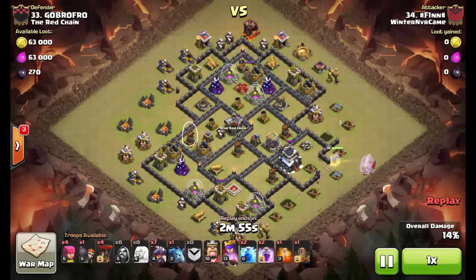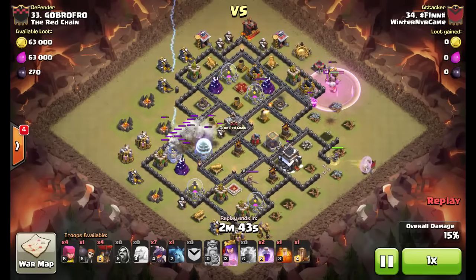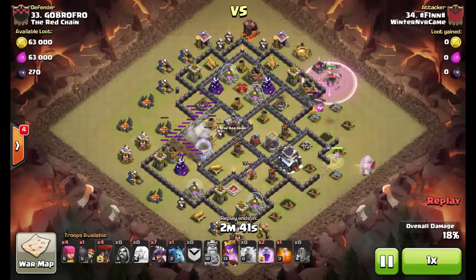He's going to zap this air defense, and those three air defenses are going to be taken out by the queen even though it's a low-level queen. That's going to be a very easy target for them. So Zap Quake is now going into action.